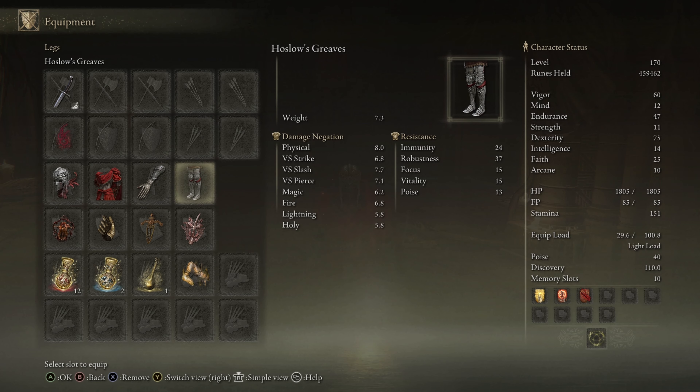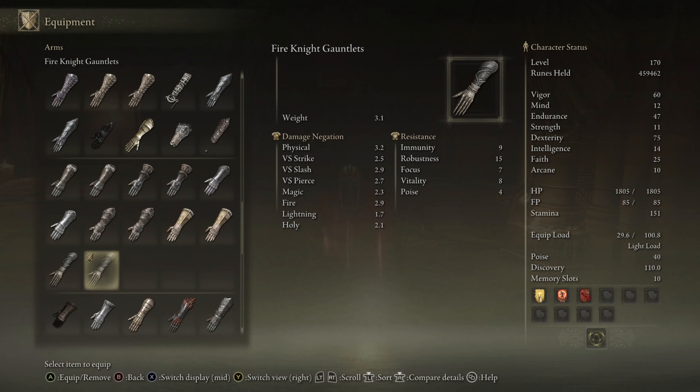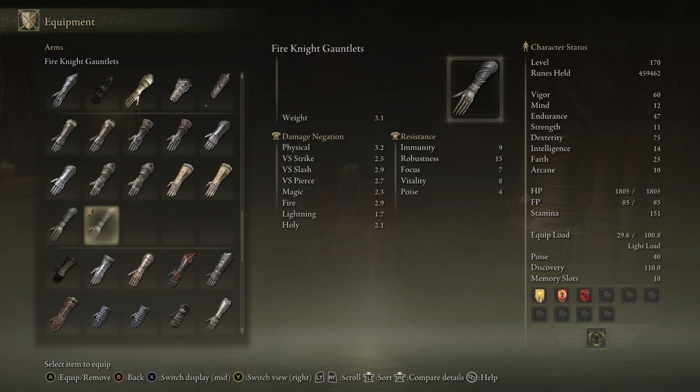This is just keeping us at a light load. As you can see, if I go over by literally less than half a pound, it becomes medium. You definitely want a light load.